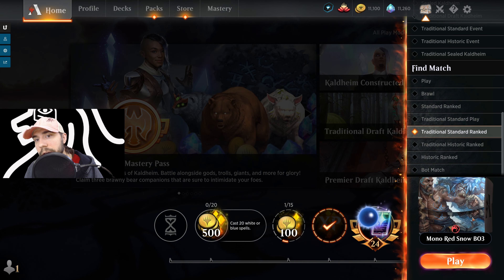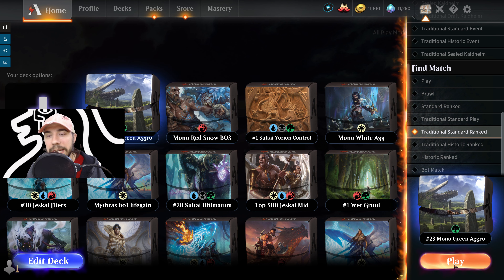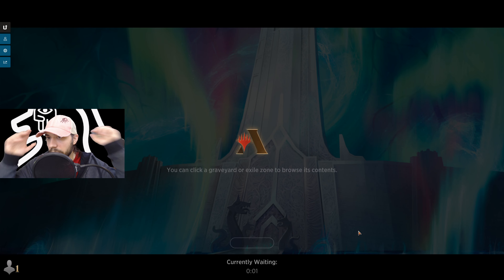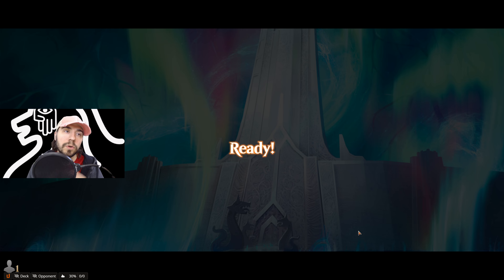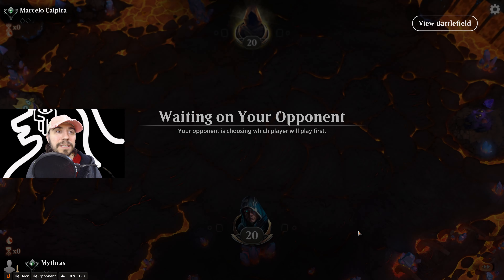Let's go ahead and play Traditional Standard Ranked — best of three. We played the Sultai Yorion deck before, and ran Mono Red on Twitch. Today we're on Mono Green Aggro Top 25 by Rint. We went one and two in best of one, playing against really good top decks — always what happens. This opening is slightly problematic with no great play off the start, but we'll take it. Drop a plant, Primal Might, and hopefully get another land. Looks like it's Gruul — Marcelus Kaipura.